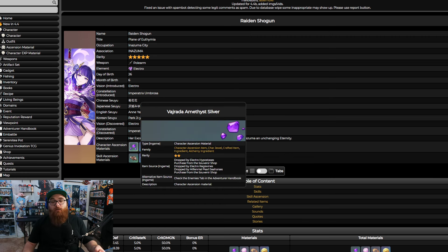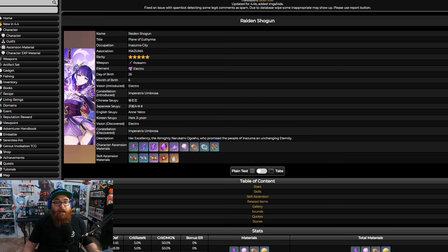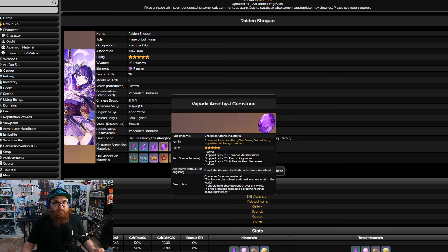You're going to need one Silver, nine Fragments, nine Chunks, and six Gemstones. Remember the rules of three: three Silvers make a Fragment, three Fragments make a Chunk, and three Chunks make a Gemstone.